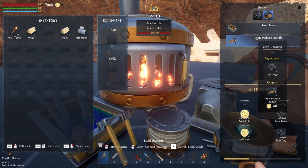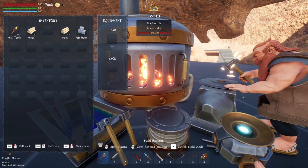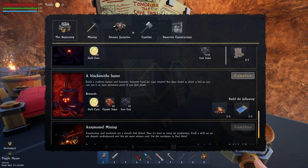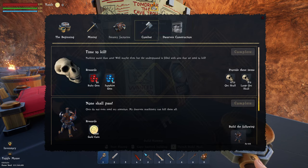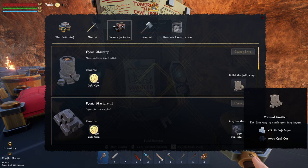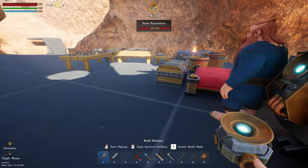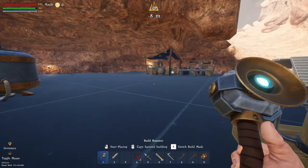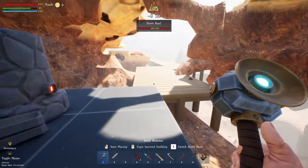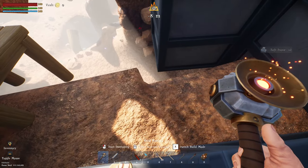When you go into the other sea of dwarven goods you've got iron tools, iron pickaxe bundles which can be used for automated stuff later on. We'll get to that at some point. For combat rewards we need orc skulls and large orc skulls, which we're collecting anyway. We need to build four manual smelters and then go to Forge Mastery which needs 50 iron ingots. I'm going to build another smelter to get that quest done - we need 50 soft stone. Someone's attacking underneath again.